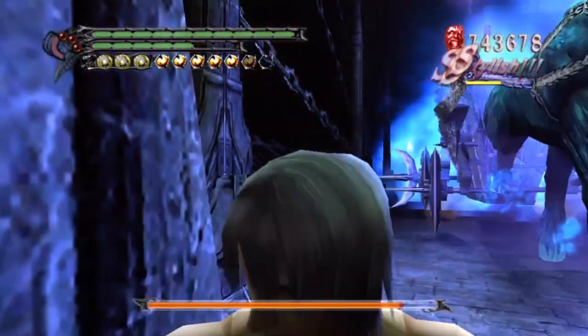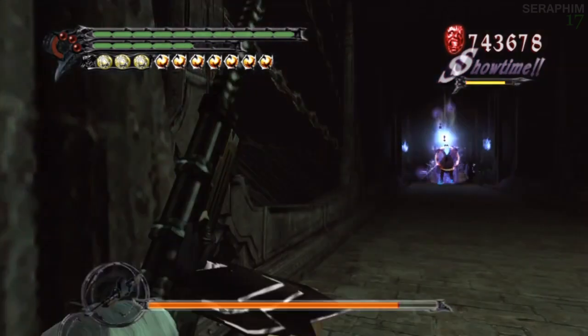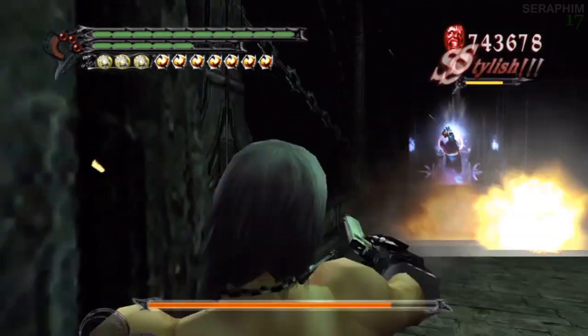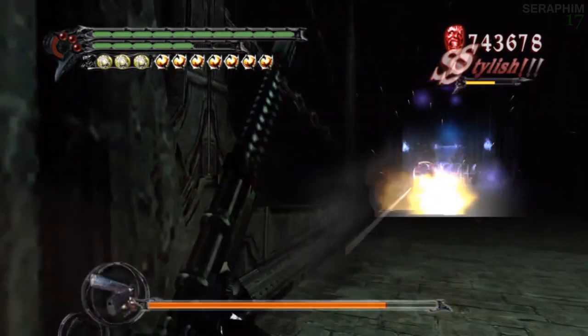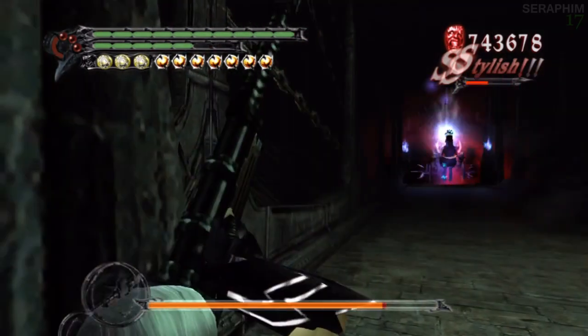The strategy for him is pretty simple when you get him down on the ground. Whenever he rears up, if you time it correctly, you can either use a helm breaker or a stinger — you can attack him in the face and it will knock him down. When you knock him down, you want to do a real impact. He'll then do a move which you can jump over, and then you can real impact him again.